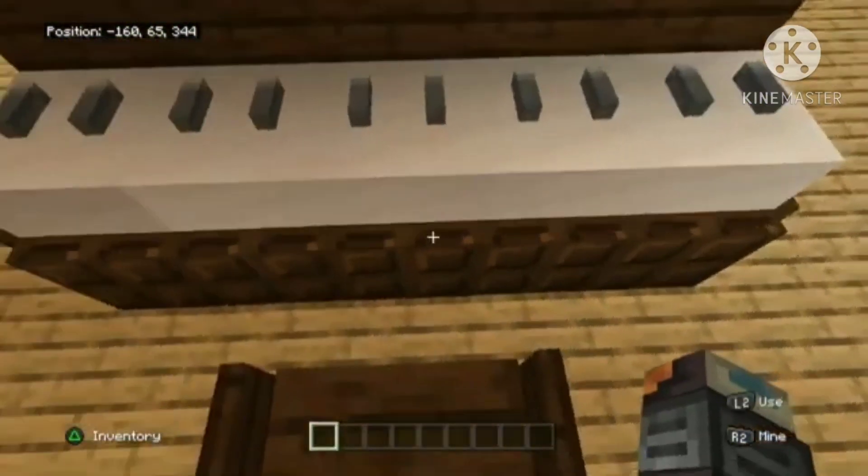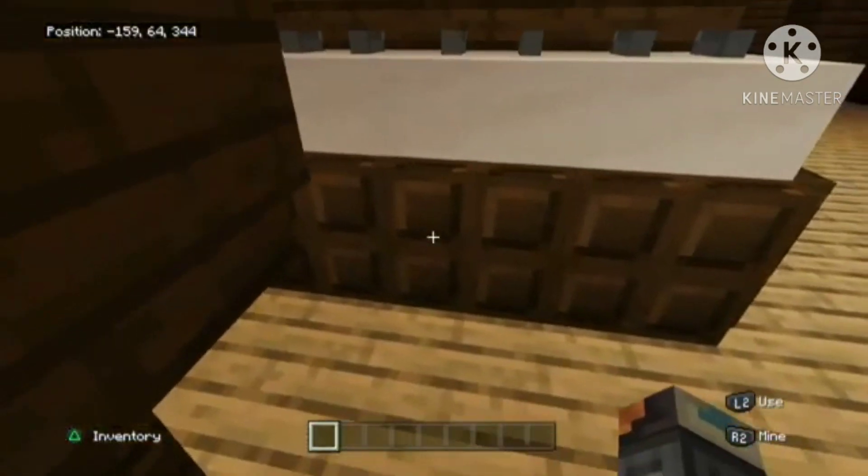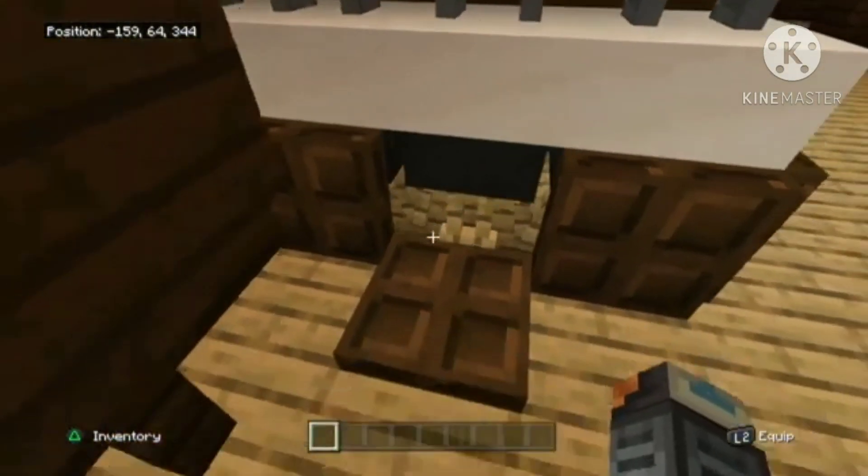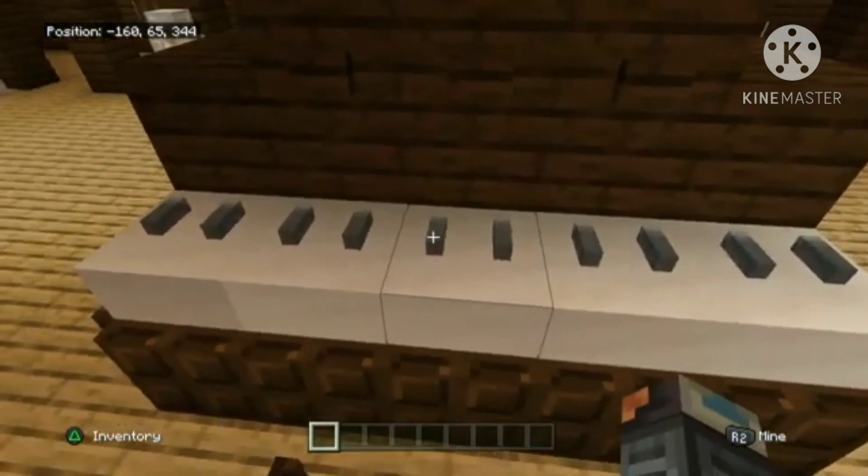And here's the piano. If you're wondering how I did this, I just put Ender Dragon heads down below and put armor stands right here. I wasn't actually going to say that, but I kind of just wanted to.